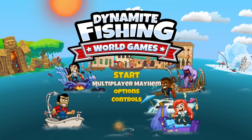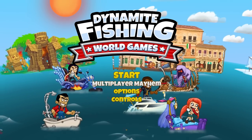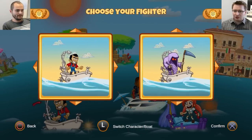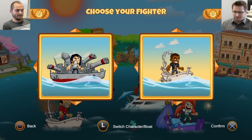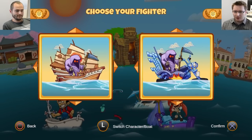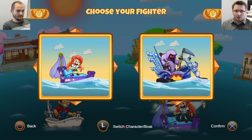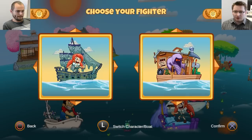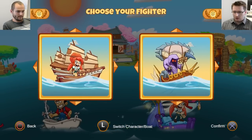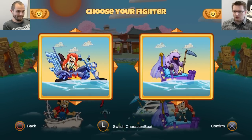Here we are in the main menu. As you can see, we have the Multiplayer Mayhem mode, so let's jump right into it. We have a special character selection for the multiplayer — every ship and every character available in the single player you can also choose for multiplayer, and of course all the abilities from your favorite characters are available in multiplayer mode as well.